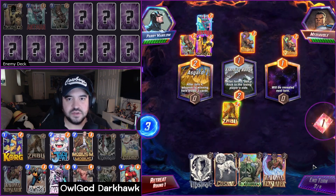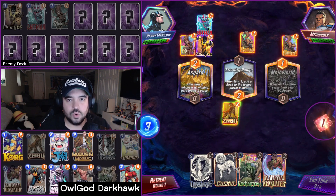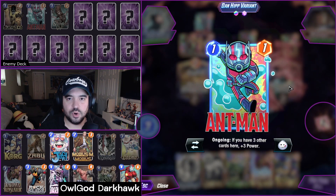I found the most success saving Mystique and Darkhawk for a final turn play, while stuffing their deck with rocks earlier in the game. Korg, Rockslide, and Absorbing Man are great for disruption, while also boosting the power of your hawk lying in wait.